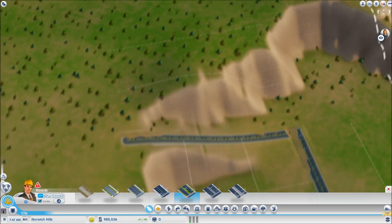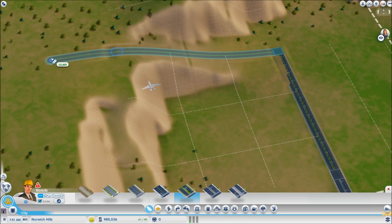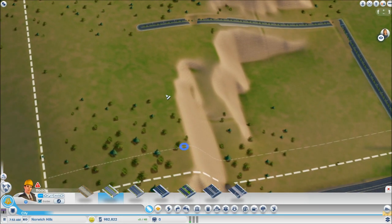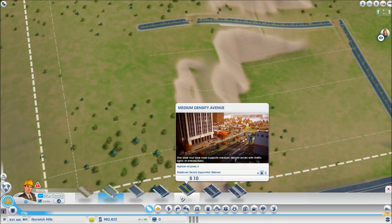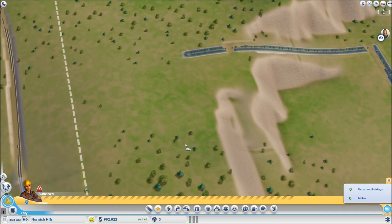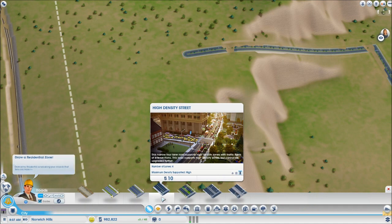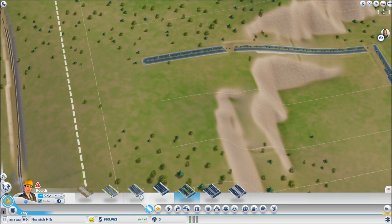You always want a big road coming straight off the highway since people are going to be going in and out of your city. Get to a good flat area and lay out your roads. When you go into a residential area you don't need to worry about re-drawing roads, but you cannot switch between road types like high density street to medium density avenue — you have to delete the entire street with the bulldoze tool and remake it, which gets rid of all the houses. So I advise starting with medium density avenues in general places.